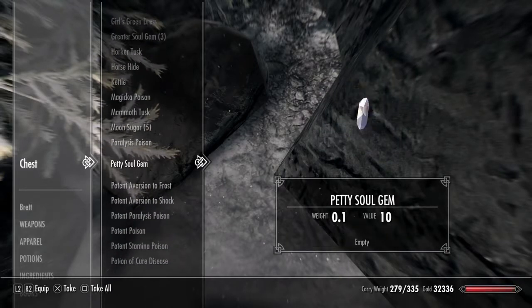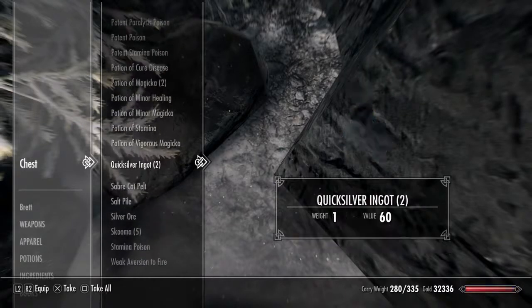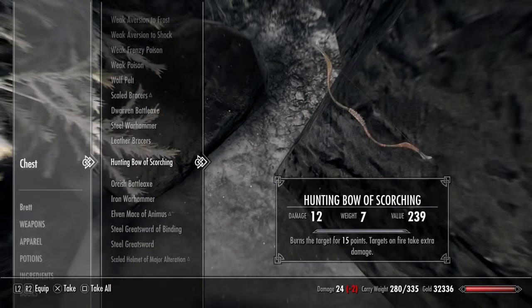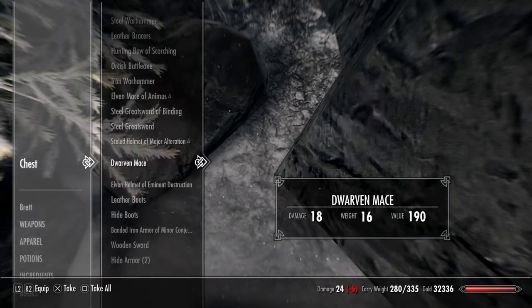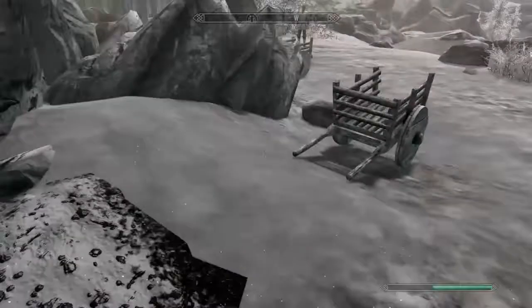All you do is wait, go back, talk to them, let them do their cycle again. Come back the day they're there, talk to them for their inventory, go back and pick it, and it should all be new stuff.